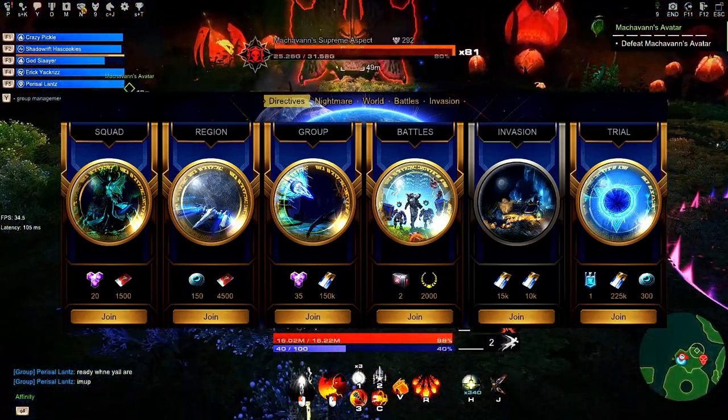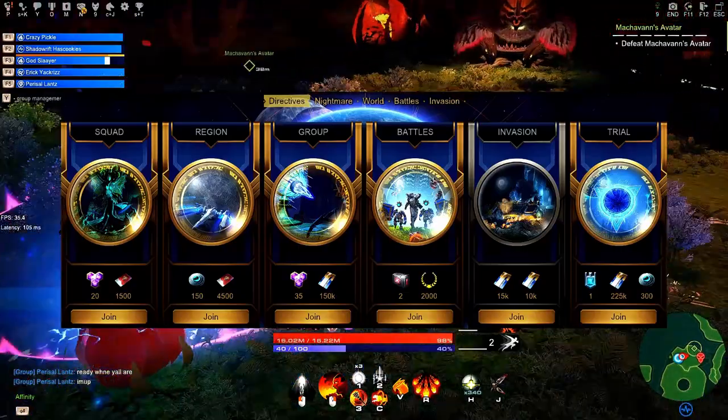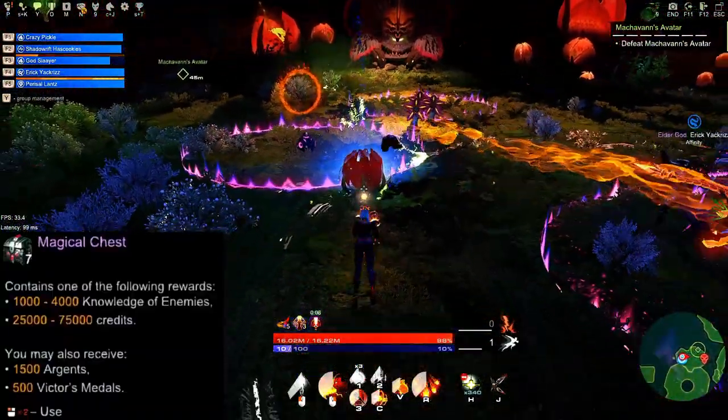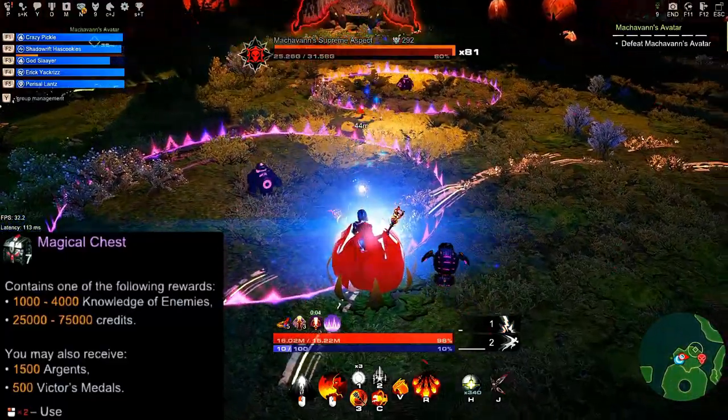Since you do new Directives daily, slowly you will start to accumulate those over time. The next source is Magical Chest. From this you have a small chance to get 500 Victor Medals.